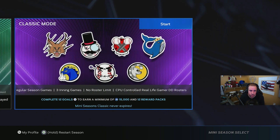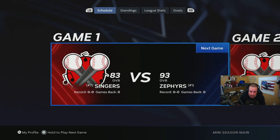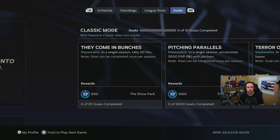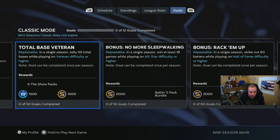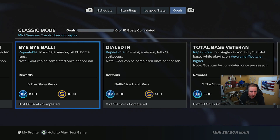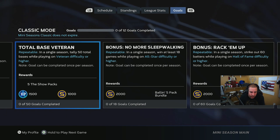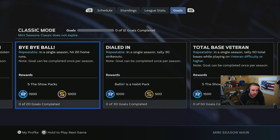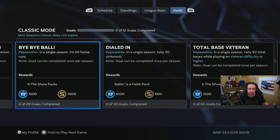We are going to be hopping into Many Seasons — not Team Affinity, Many Seasons — and going over to the Classic Mode. We'll be looking at two missions here: 20 home runs and 50 total bases on Veteran difficulty or higher. The 50 total bases mission gives you five The Show packs, 1500 XP, and 1000 stubs. The 20 home runs also gives you five packs, 1500 XP, and 1000 stubs, so you can rack those up over and over again.